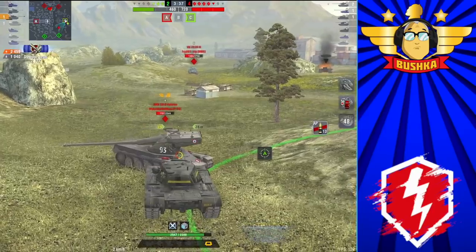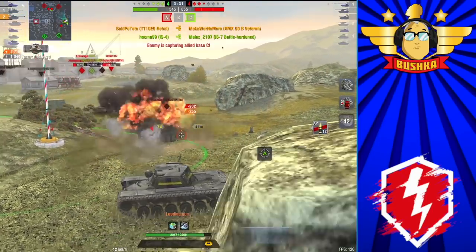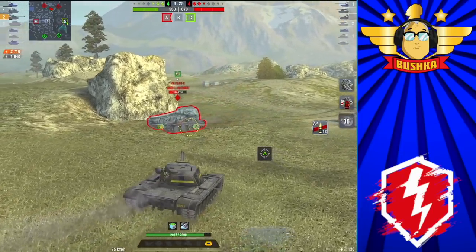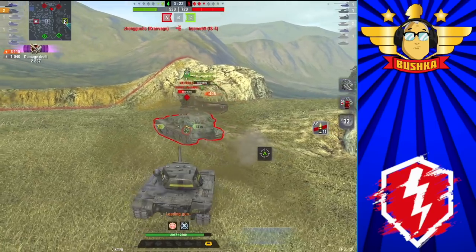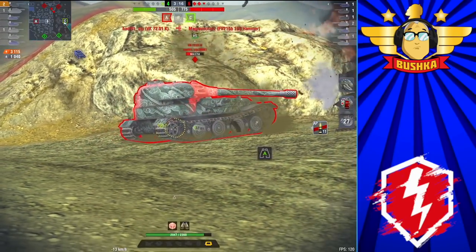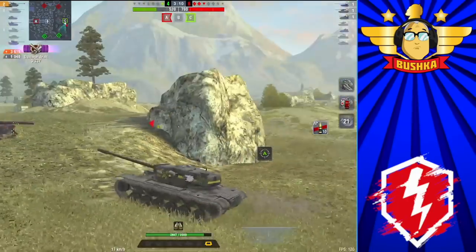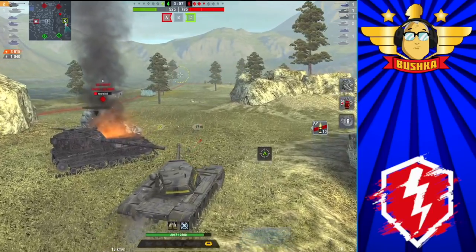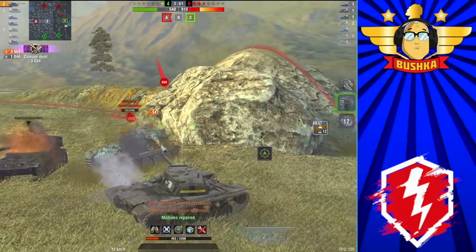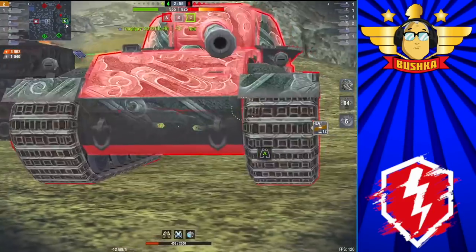We've had a thousand damage and we need to clear the 50B and the VK 72.01. The Ho-Ri calls me 'idiot E5' — he's the one who drove down the middle of the map in a non-turreted TD and got wrecked. The 50B is focusing the 183 rather than me, which is wrong but whatever helps. We double-tap him — brilliant! Now pushing forward, this is three on three. Our IS-4 has held on in that corner for a long time, giving us a chance to clear these two tanks.